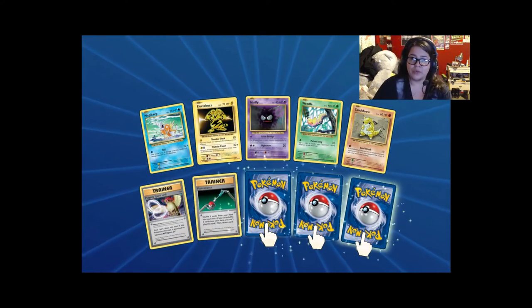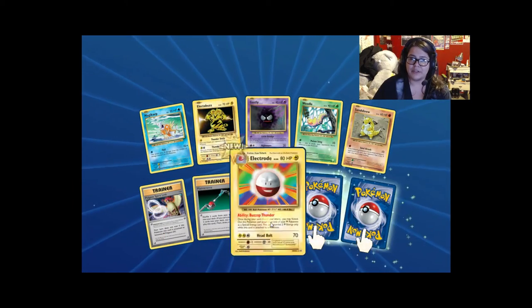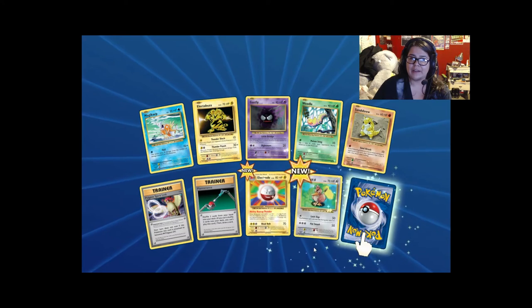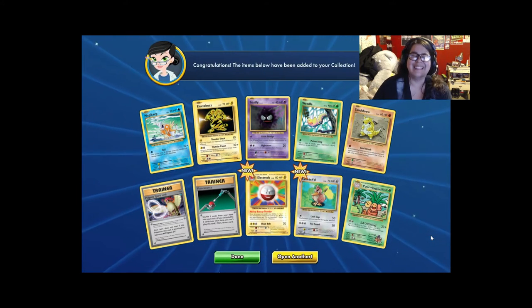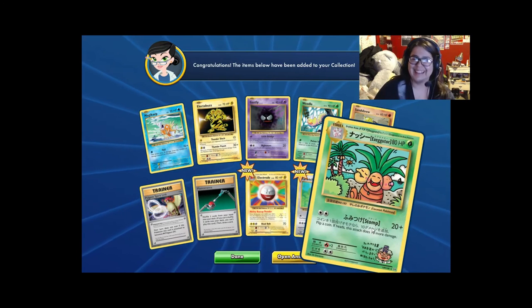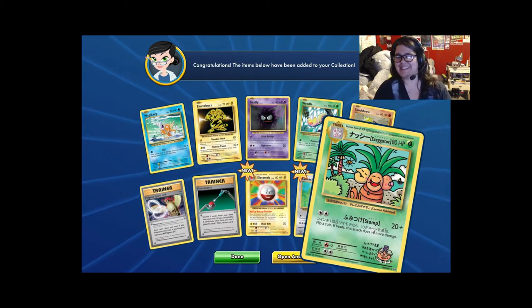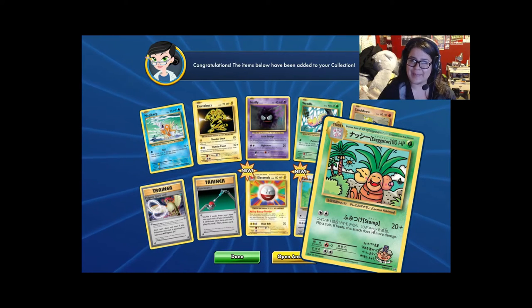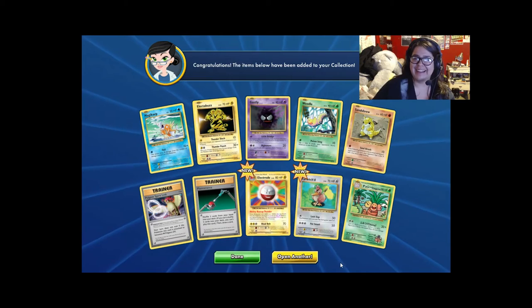Pidgeot Spirit Link — I got three of those. Another Electrode — reverse holo. A Farfetch'd. Is God telling me to build a Grass deck? All I'm getting is grass Pokemon and Venusaur. Pikachu, DCE — I love pulling DCEs. And a reverse holo Ghastly. And Mega Blastoise! But it's the half art. Still really cool. All I need now is the regular Blastoise — but duh, I have regular Blastoise in my decks already.